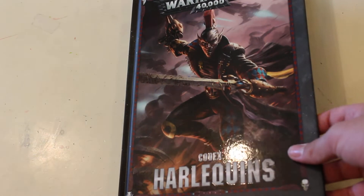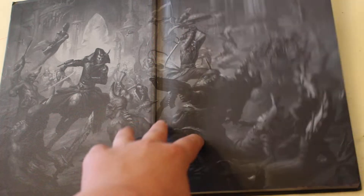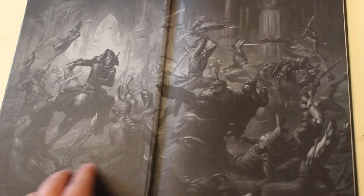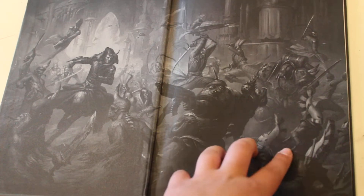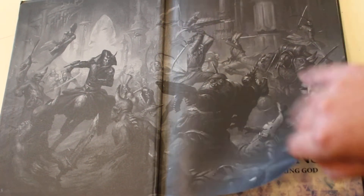So we're going to flip through it and do a little bit of a review. The first thing you see when you open up is some awesome artwork — some Harlequins fighting some Death Guard and Nurgle Demons. Got some craft worlds over there. Looks like the Harlequins are losing their butts a little bit.